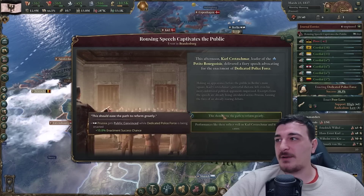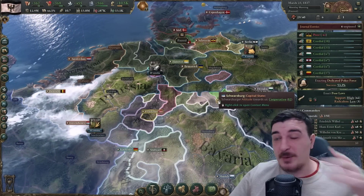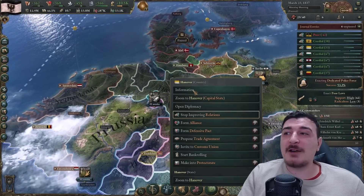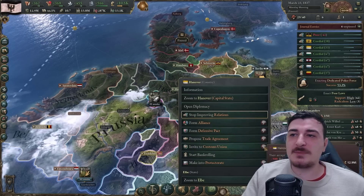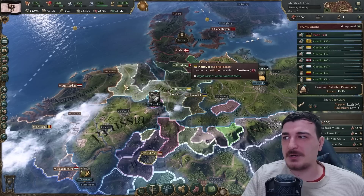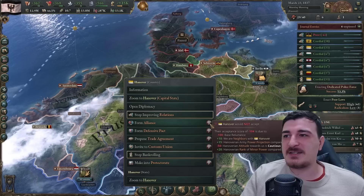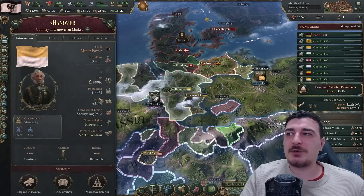A rousing speech gives 15% enactment chance, but at 50% it still didn't go through. Now with extra points, Hanover is no longer a subject of the British. To get them into our customs union we need a lot of work - first off I'm going to bankroll them and continue improving relations. I'm going to try and get a defensive pact and trade agreement with them once their attitude towards me changes from cautious.